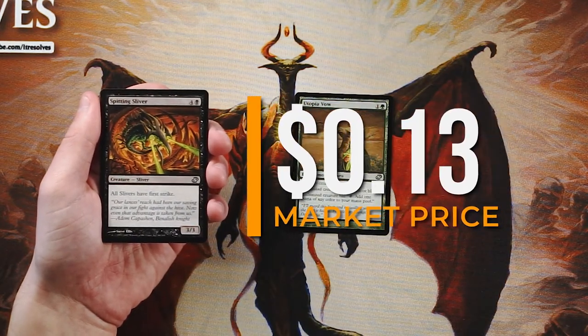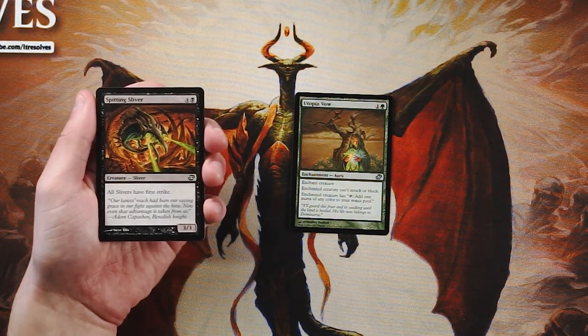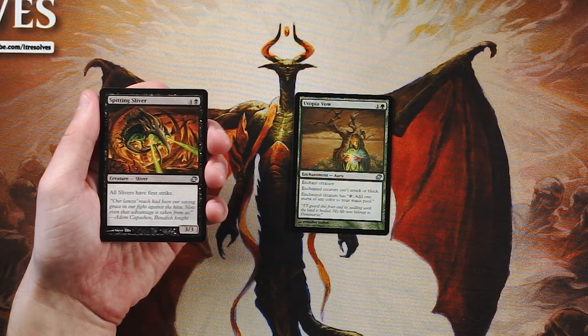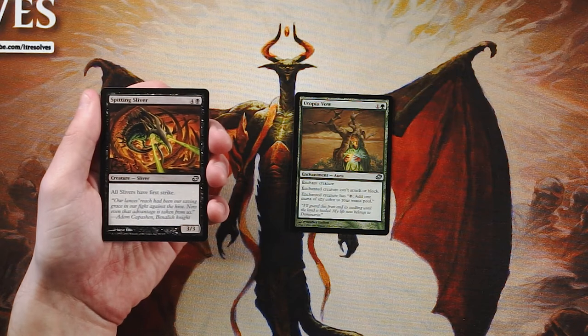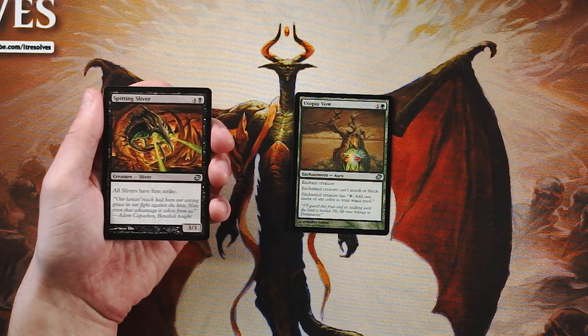Spitting Sliver is a 3/3 for four and a black, and all slivers have first strike. Slivers buff all slivers — including the opponent's — so keep that in mind. In limited, pulling off the sliver deck is a tall order. This card is very powerful, but it's not the bomb you'd want to first-pick to push you into that strategy. It might be worth trying once or twice.